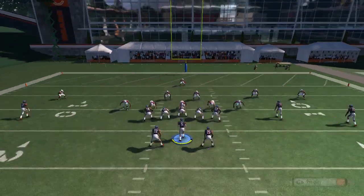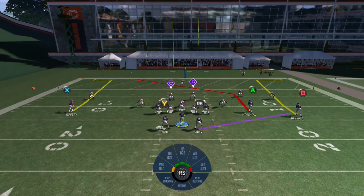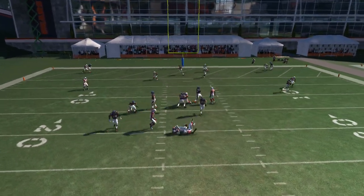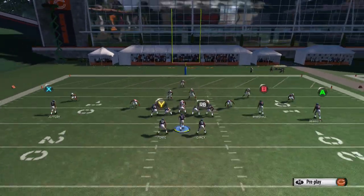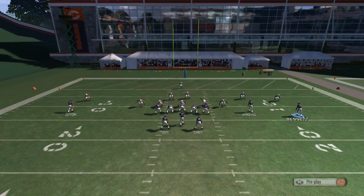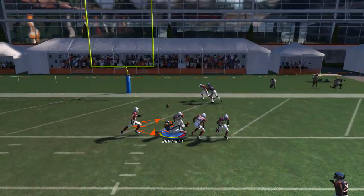Once again, even though you put X on the fade, you can also throw to A. So you can basically have two fades on the field. This A pass cannot be picked either. What you want to do is hold right trigger and just lead pass up. We just got six right there! Now one more time — excuse me if you hear music in the background, just playing Pandora.